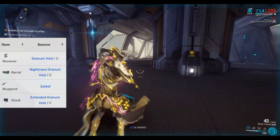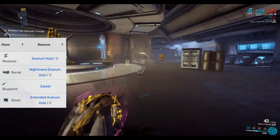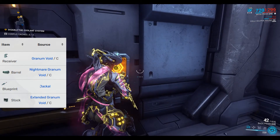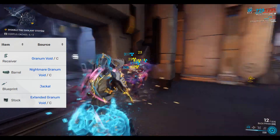Into Pa'os. Here on the left is where you can find the pieces for the Stulta — either the Granum Void, the extended Granum Void, or the Nightmare Granum Void. You can also get the blueprint on the Jackal mission, which I'll link in the description below.